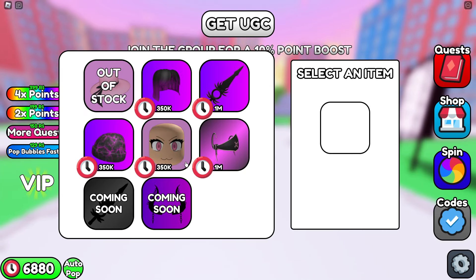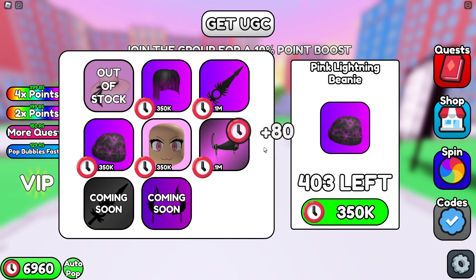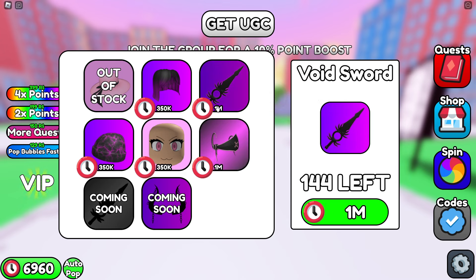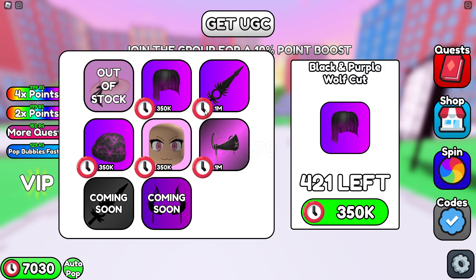If we click Get UGC, you'll find all 5 items here. The first 2 items require 350,000 points, the next 2 are a million points, and the hair is 350,000 points.